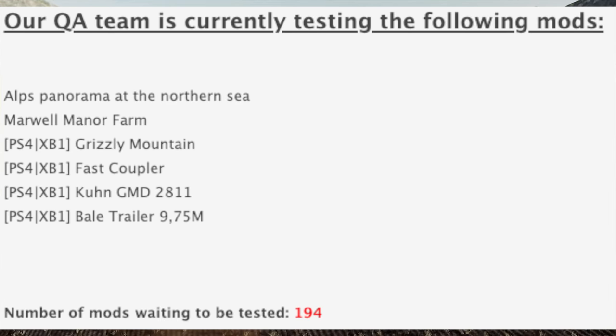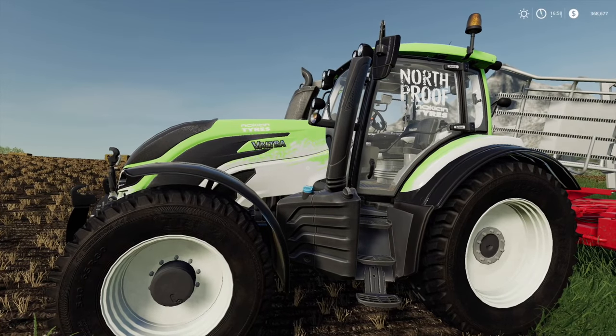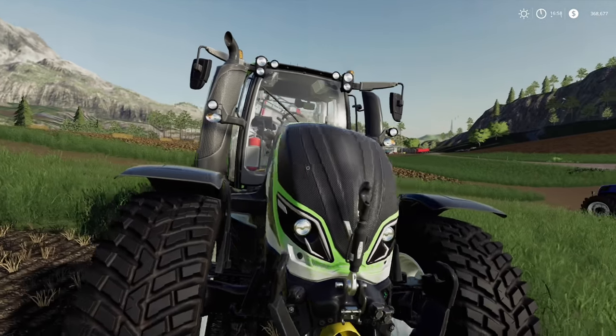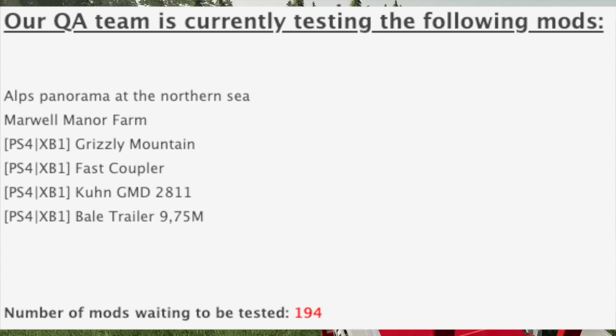In console testing we have Grizzly Mountain, this FDR logging map. You guys may know Squad — he did a series on this when it first came out back in December. Now this came out for PC but it is in testing for console, which is absolutely amazing. I've got a couple of pictures up here as well as the PDA for you so you can check that out. I've played this personally on PC and it is really, really good, so you guys are going to be excited about that.